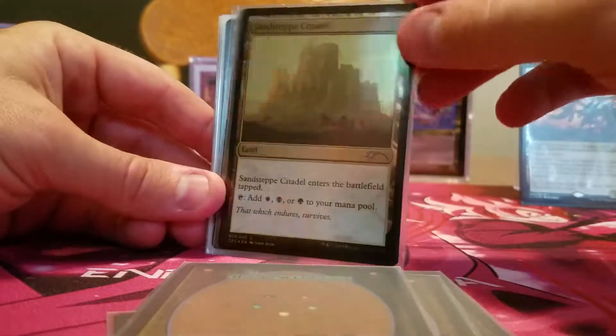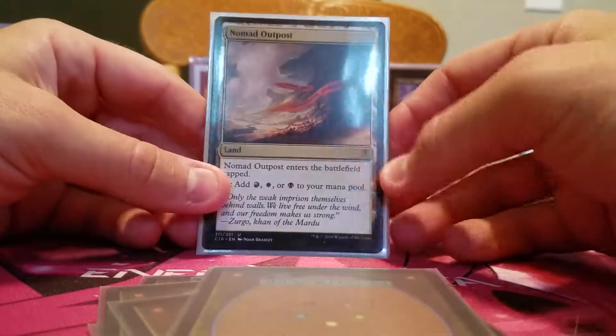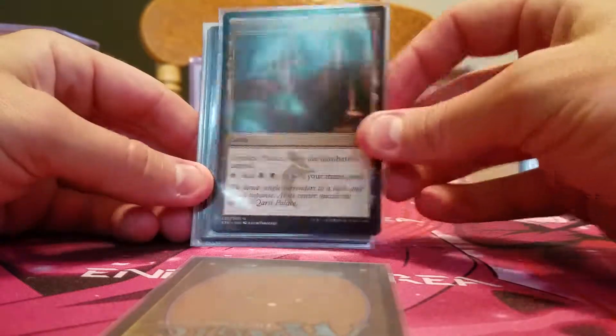Seaside Citadel promo foil, Savage Lands foil — I got all of these foils for about $1.50. Nomad Outpost tri-land, Opulent Palace tri-land.